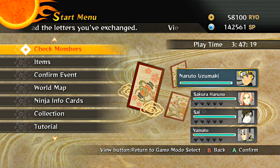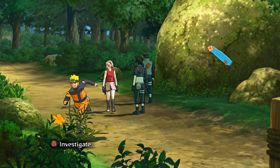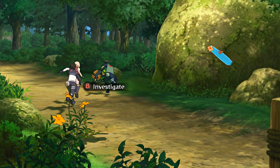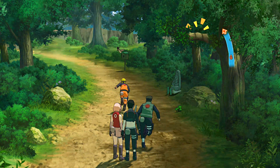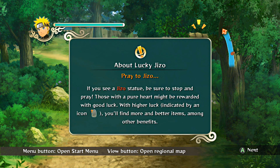Alright guys, we're getting close to the bridge. Let me investigate this real fast — I'm not sure what this stuff is for, I guess we can sell it when we get back to the shops. There's a medicinal herb here. And there's a Jesus statue: 'Be sure to stomp and pray — those with a pure heart might be rewarded with good luck; with higher luck you'll find better items along with other benefits.'